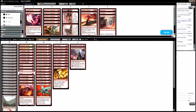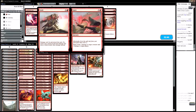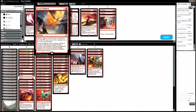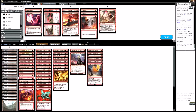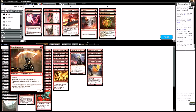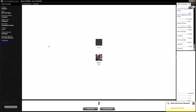Against that deck, do I like Thermo Alchemist? It blocks and pings them, gives me a little better late game. I can also bring in Insult to Injury. Avacyn's Judgment I think is good against them. Take out Trial of Zeal and Cartouches. I'm not a huge fan of Flame Blade Adept so I'd probably take those out. I kind of like Bedlam Reveler and Hazard. Flame Blade Adept doesn't do anything particularly well against them. Let me know down below what you guys would change with this deck.